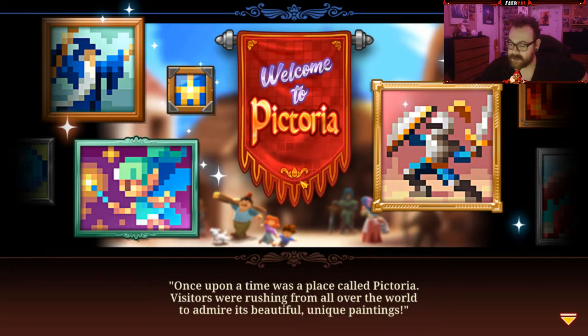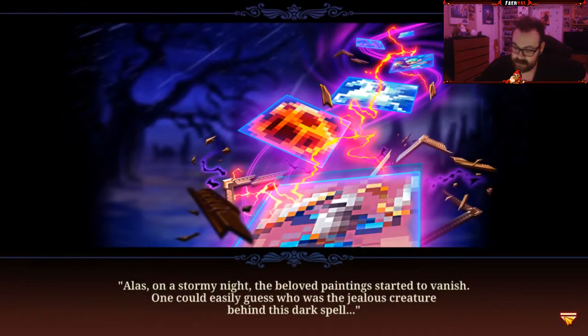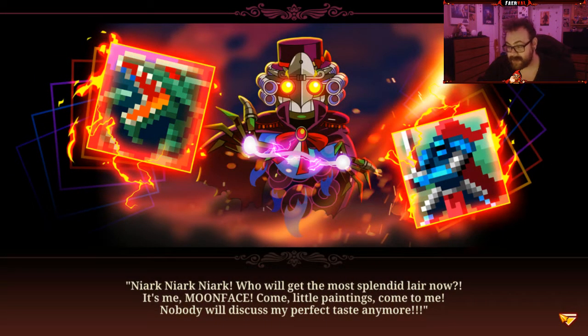Once upon a time, there was a place called Pictoria. Visitors were rushing from all over the world to admire its beauty, its beautiful unique paintings. Alas, on a stormy night, the beloved paintings started to vanish. One could easily guess who was the jealous creature behind this dark spell. Who will get the most splendid lair now? It is me, Moonface. Come, little paintings, come to me. Nobody will discuss my perfect taste anymore.